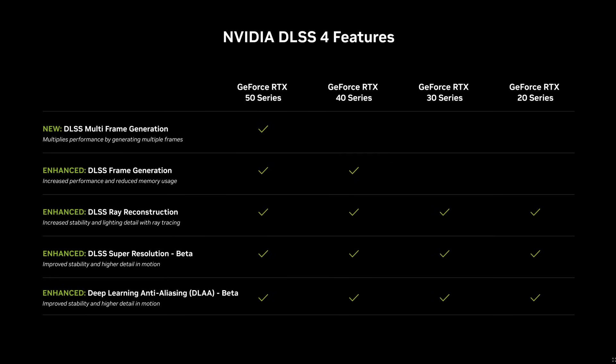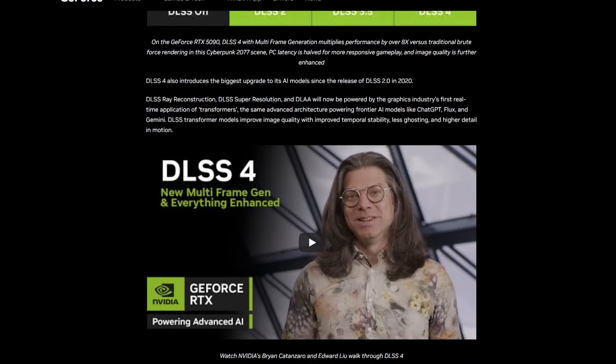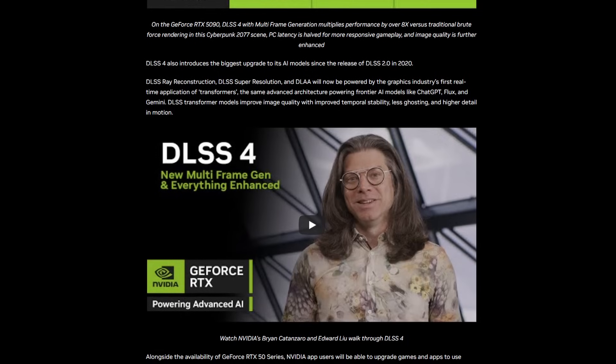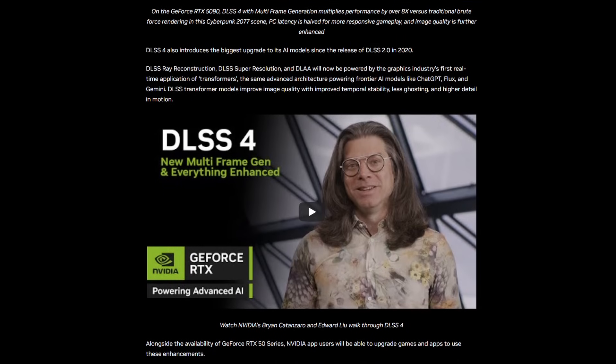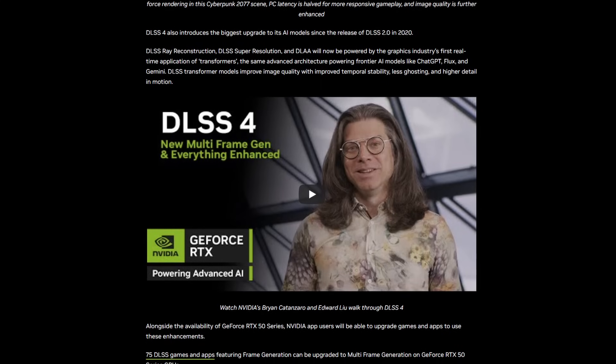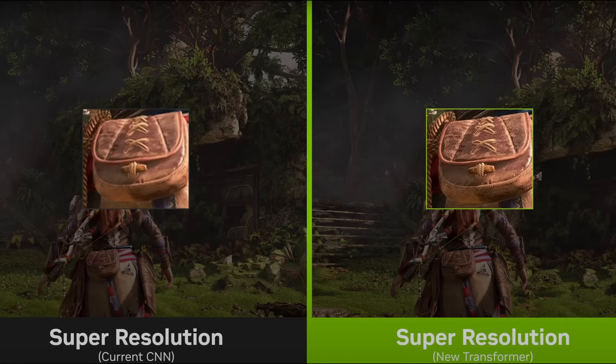NVIDIA say this is the biggest upgrade to their AI models since the release of DLSS 2.0 in 2020, and that DLSS Ray Reconstruction, DLSS Super Resolution, and DLAA will now be powered by transformer models — the same technology that powers AI models like ChatGPT. Prior to this, DLSS used CNNs, that is convolutional neural networks. With the new transformer models, NVIDIA say this will improve image quality with less ghosting and higher detail in motion.